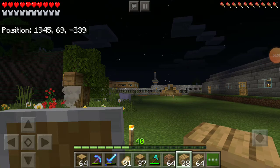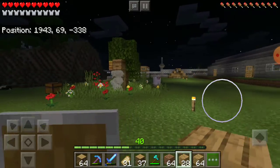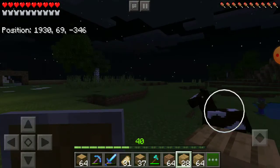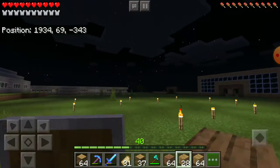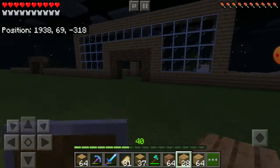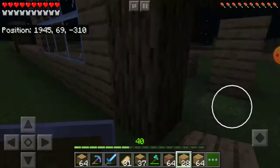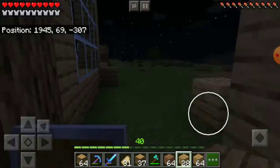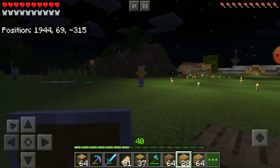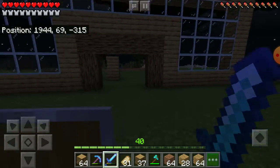Welcome back to another video! Today we're making a huge house and we got bees — I don't know where they are right now, they're in there. We got the base going right here, it's gonna be a huge house. I think this is just the front. By the way, I traveled 10,000 blocks — this is the front right here, walk-in house.